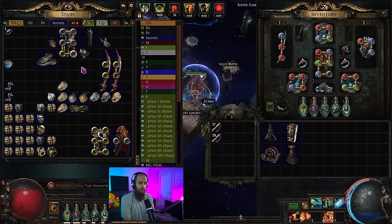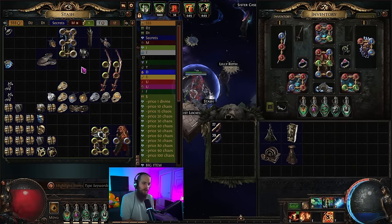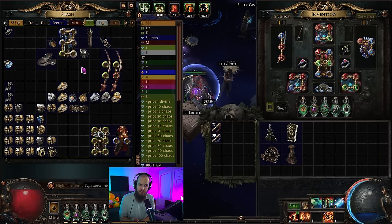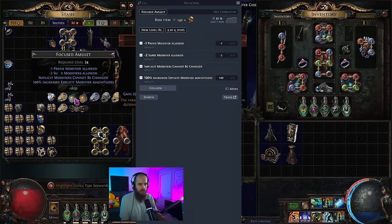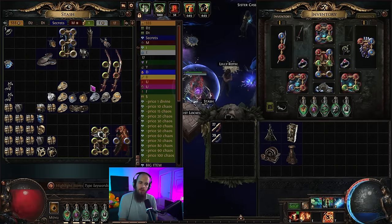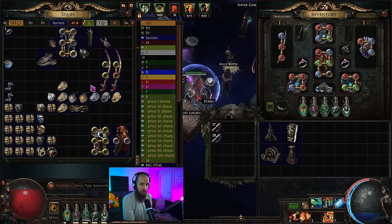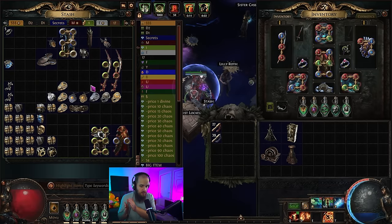Before we begin, I think it's important to give a pretty large disclaimer. The whole purpose of this guide is to show you what I've found to be the most efficient way to run Heist. For this currency video I am not guaranteeing any amount of divines per hour, mainly because it varies heavily. With high investment you can get insane drops like a Simplex Amulet worth 800+ divines, or a Focused Amulet worth 280 to 300 divines. Other bases might be worth 8 to 12 divines. The base currency per hour may be relatively low depending on the strategy you're running.